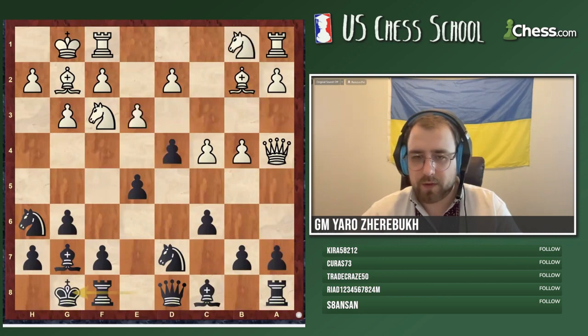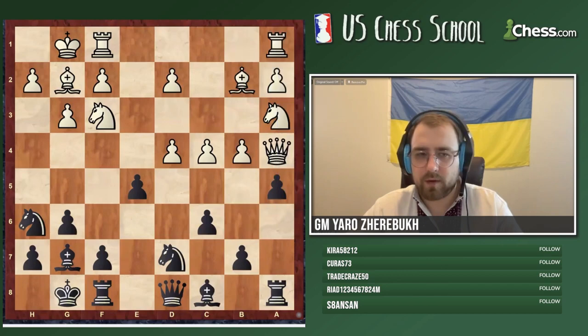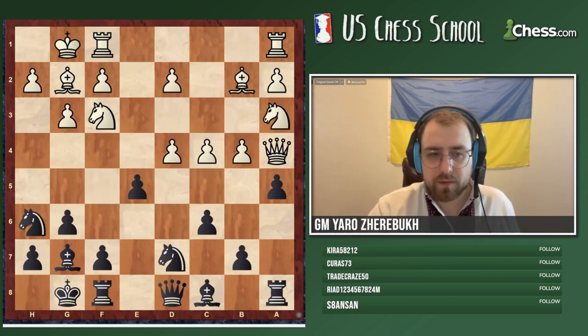Notice that the previous move was a5. They sacrificed the pawn on d4 and don't recapture it — they do something different. This one should be pretty simple, but the follow-up will be much more difficult. I see that the first move a lot of people are getting absolutely correctly, but the second move is not right — and actually nobody got the second move.